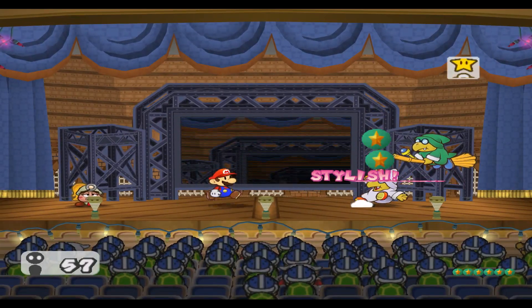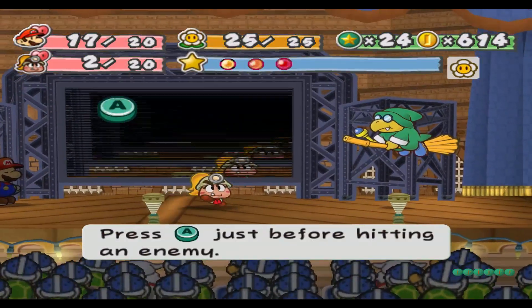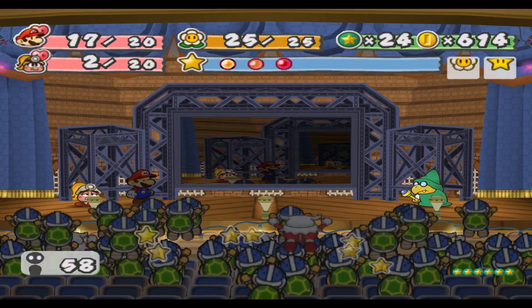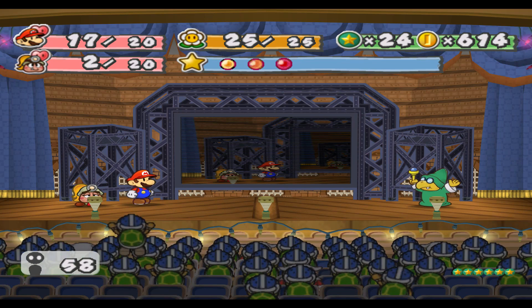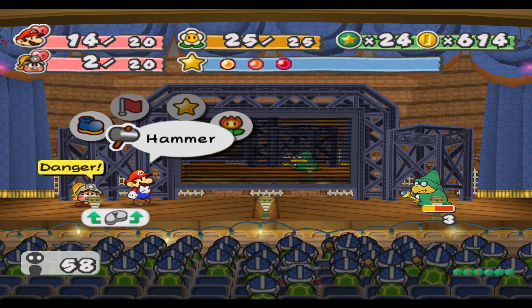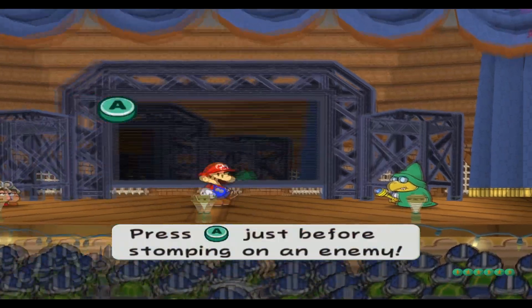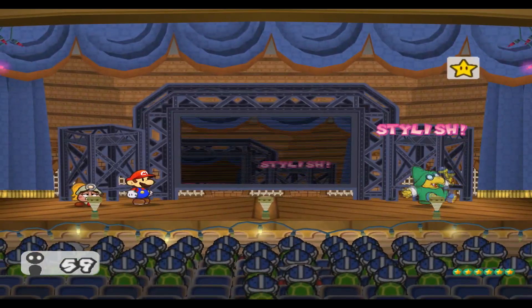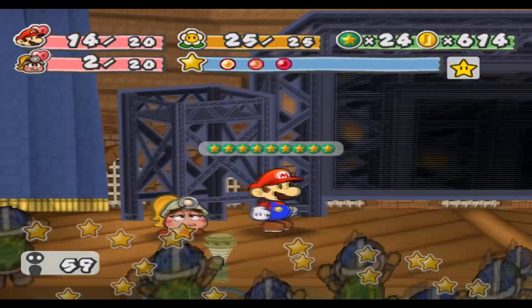Goombella's little bonk doesn't count as a jump — oh I used the wrong attack, whatever. Please don't attack Goombella, attack Mario — no? Oh man. We avoided that but then I used the jump. I'm dumb, why did I use it? Okay, now we have to face him again.